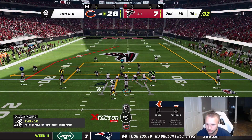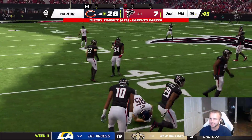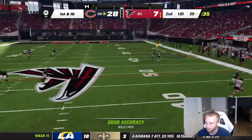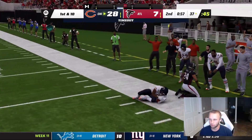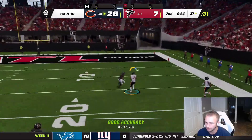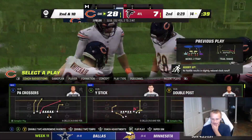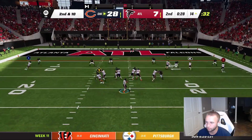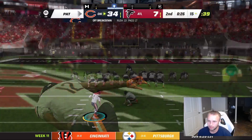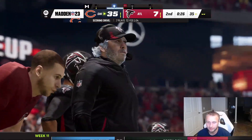Cole Kmet open for a first down — he gets it. Atlanta with another injury — Lorenzo Carter. Nice throw by Fields, a dime to Mooney, calling timeout. Then Velus Jones wide open — he drops the wide-open touchdown. We go right back to him, and he's wide open again on the seam route and makes the catch. This is on All Madden, by the way — the Falcons are just playing really bad football right now.